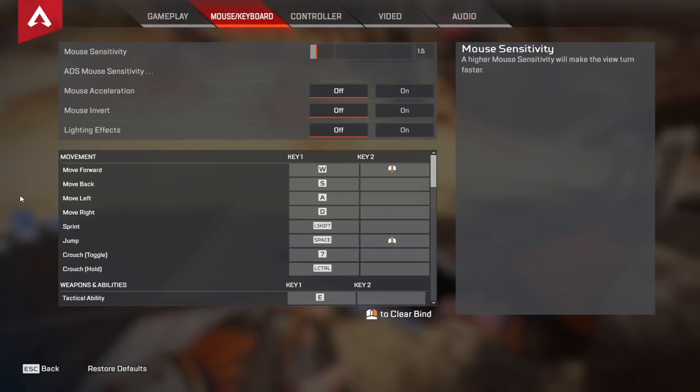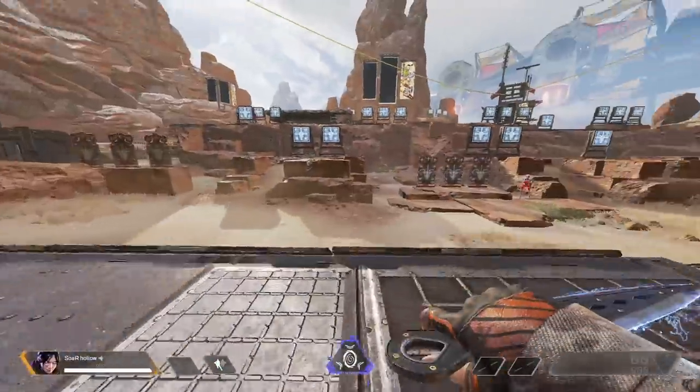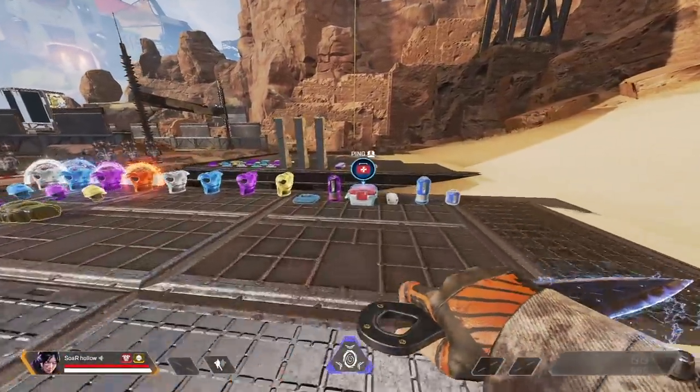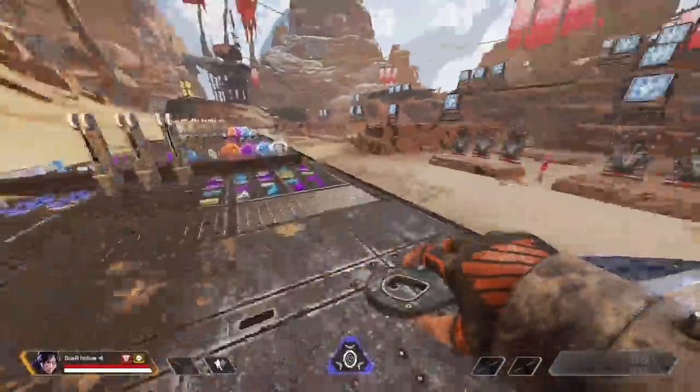Let's talk about my keybinds because these get a little weird. For movement binds I have W, S, A, and D — all default. I use left shift to sprint, space to jump, and hold to crouch on left control. I have toggle crouch on 7, which was just a random key I picked so I could crouch behind res beacons whenever I res my teammates. As far as I know that's not possible to do with hold to crouch, so I use toggle crouch just for resing teammates.